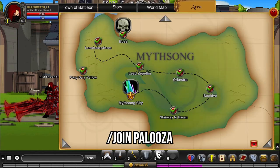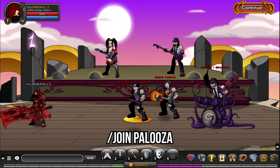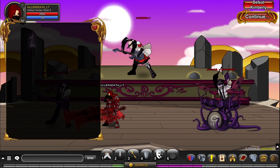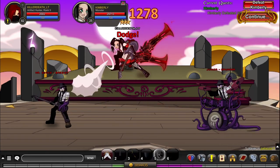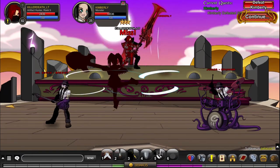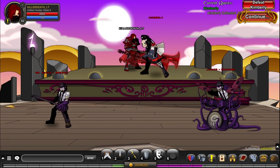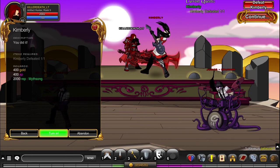To get fast Mythsong rep you'll have to complete all of the Mythsong storyline quests, but they won't take long. Get to Kimberly at slash join Palooza, accept the Kimberly quest and defeat her. Kimberly is an easy monster to kill, and if you farm the quest with a rep boost or during a server boost, getting rank 10 Mythsong won't take long. You get 2000 rep points per quest and defeating Kimberly takes about a minute, so that's 120k base reputation per hour. If you farm during a server boost with the rep boost, you will complete the faction within an hour.